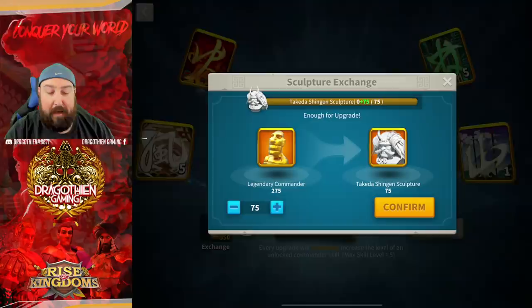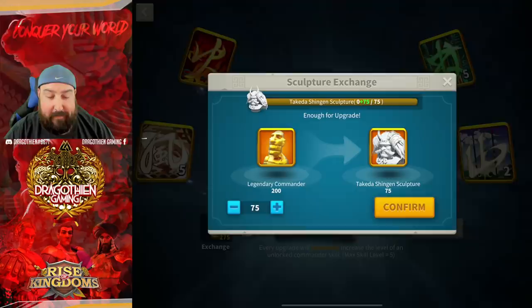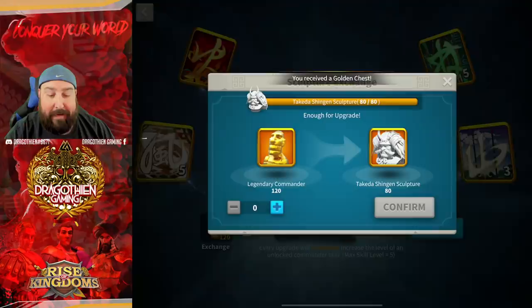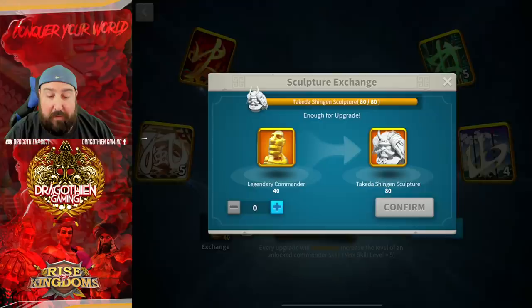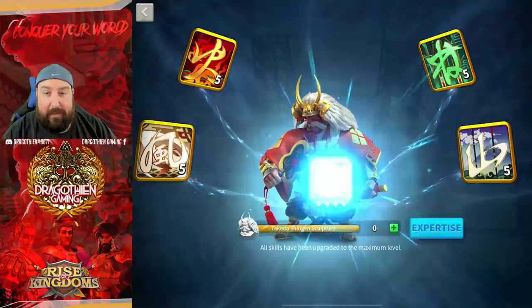I've got 350 saved up, which will be enough and then some to go ahead and max Takeda out. I've been saving these sculptures for a few months — sorry to see them go, but I can use Takeda right now. I'm going to have 40 sculptures left over, which is fine, and I've got 20 more to buy from the shop here in just a moment. But this is going to be 5-0-5, and now we're going to go ahead and max this puppy.